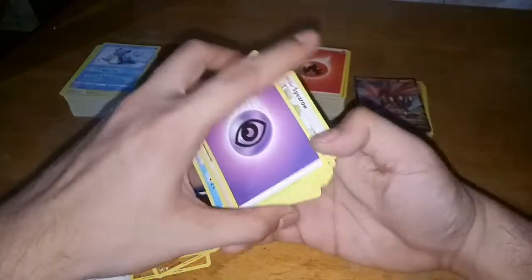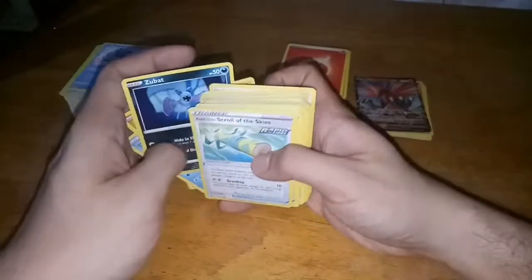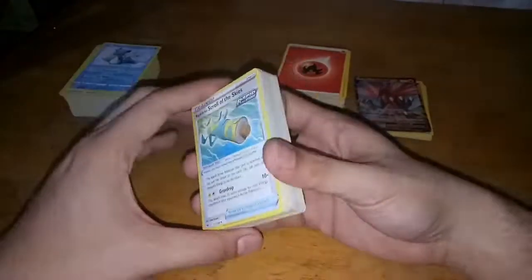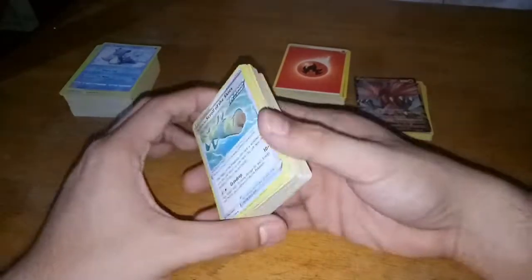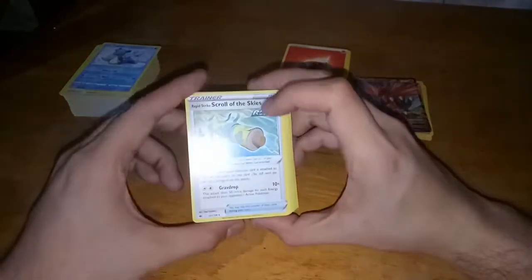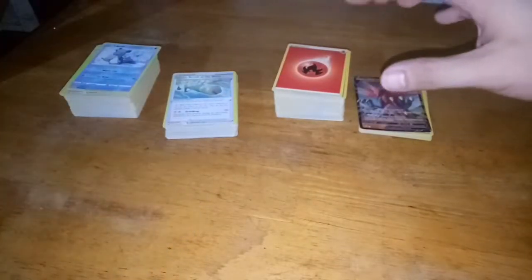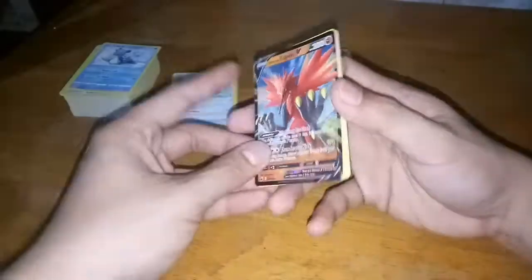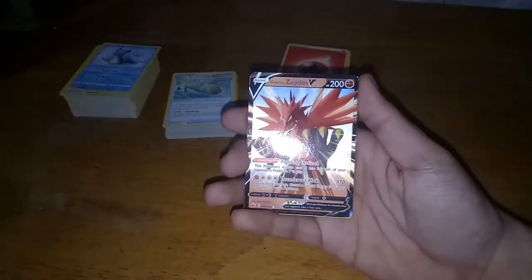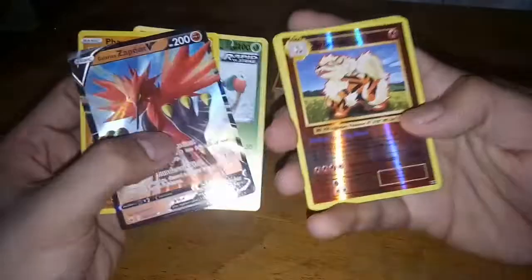I wasn't expecting a lot of holos and reverse holos anyway, but I'm really surprised I got those — and there are a lot of cards I really fancy from this repack. Fair enough that I only paid less than 300 pesos and got a lot of cards to choose from whenever I'm building my own deck. We got a lot of energy cards, a lot of trainer cards, and a lot of good cards with evolutions included. These are from XY Hobby — if you want to check the shop, the link is in the description below. Thank you so much for watching, that will be it for today. There are going to be a lot more videos coming out, so please don't forget to like this one and subscribe. I'll see you on the next one — bye bye!